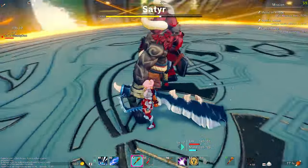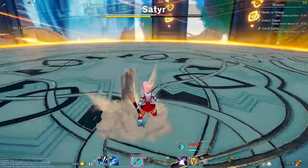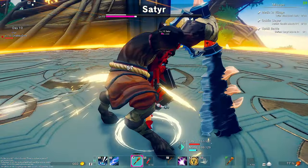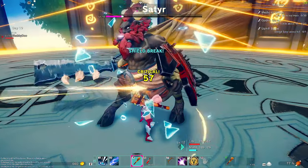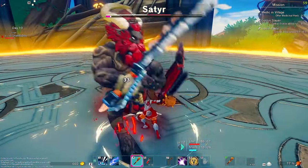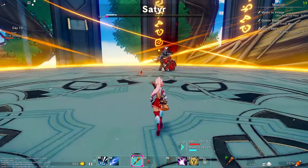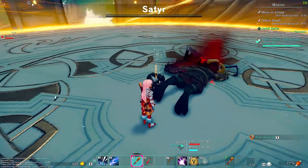That was a weird dodge but it worked. Down again big boy - down again! Oh, poor satyr - I always feel bad for the big guy. Didn't get the dodge in time from the button mash. Easy dodge. Booty slap - leveled up to level 13!